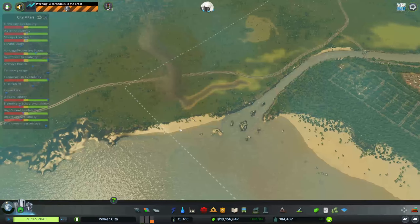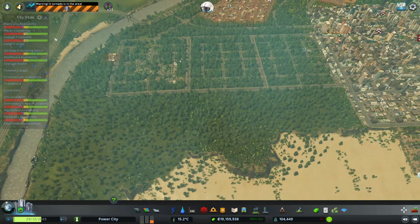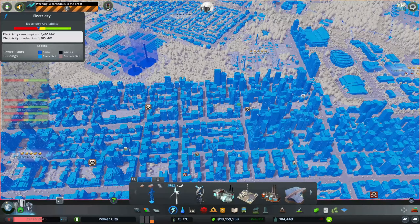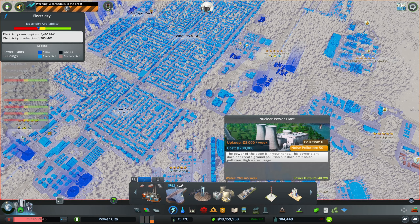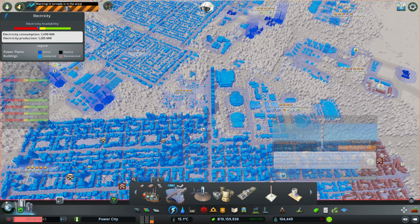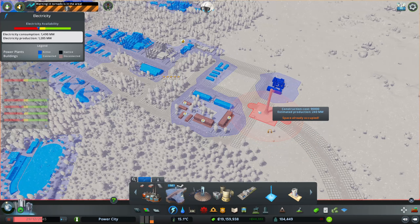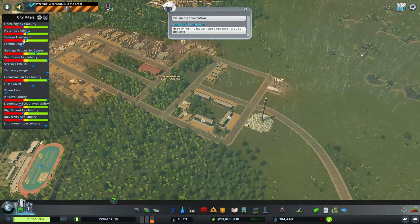Where's that tornado — is that tornado gone yet? Okay, it's still just tracking over there. So why are we out of electricity? Oh, too much demand. I don't think we need a nuclear plant quite yet. This one produces 240 — we'll just do another one of these over here. Okay, that should help.